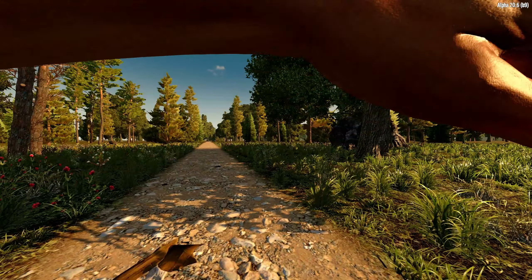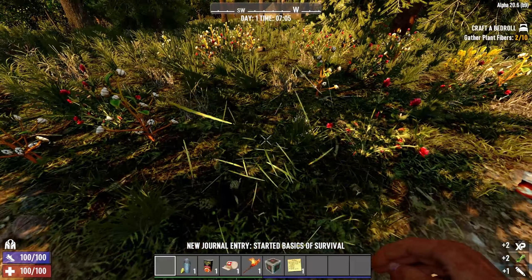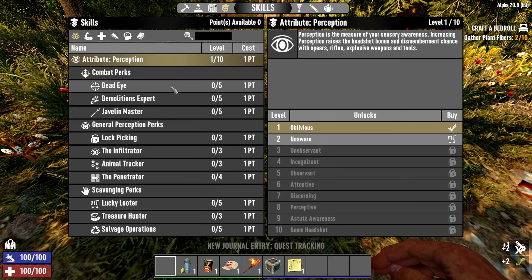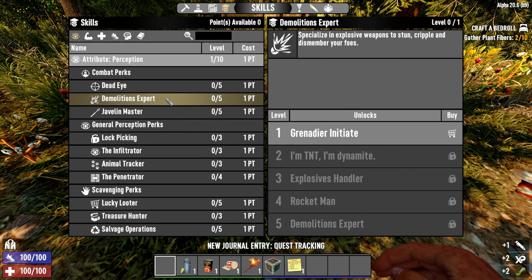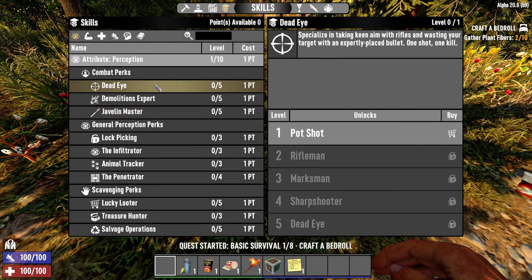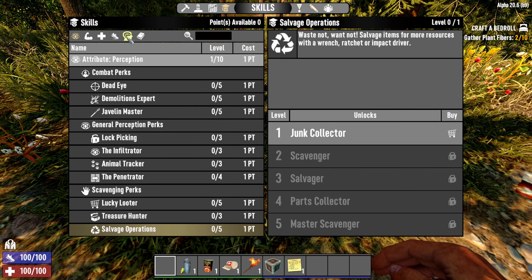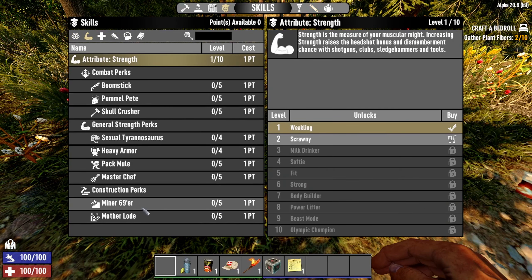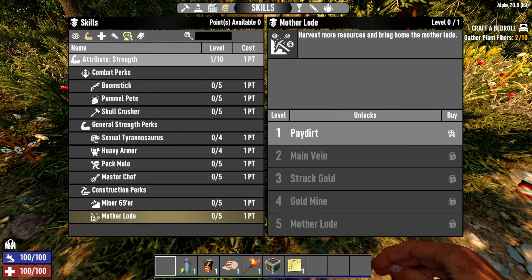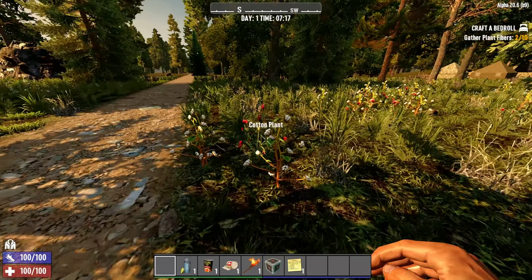We've landed, starting in the forest — that's pretty good. This is the perception tree I'll only be using. I'm going for explosives, Javelin Master, and Sniper. Lucky Lura and Savage Operations are in there too. Unfortunately I won't be able to do the Miner 69er, Mother Lode, vehicles, or advanced engineering. Should be interesting and fun.